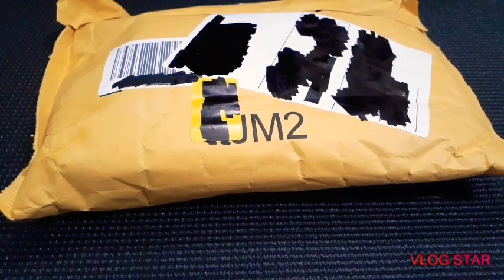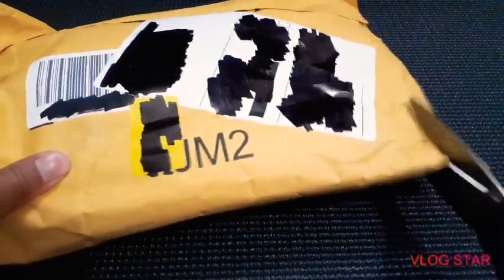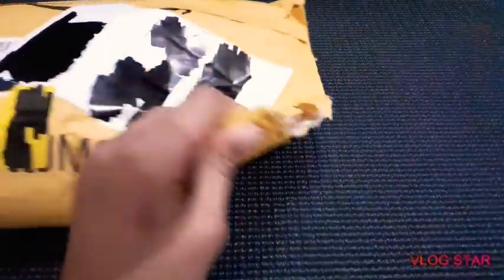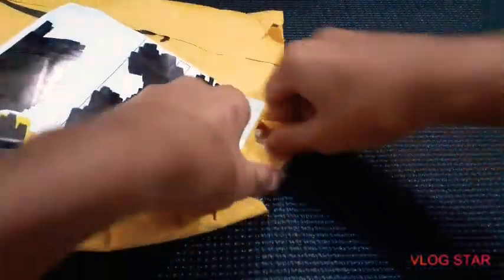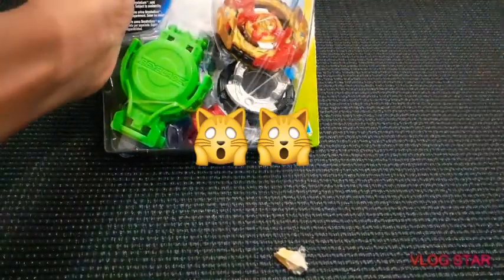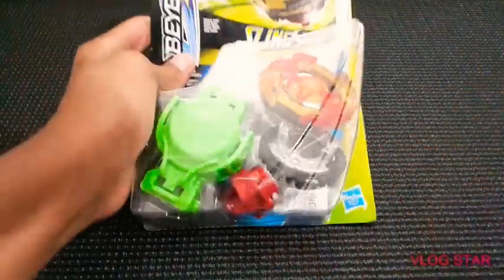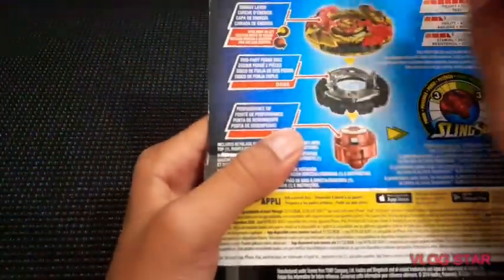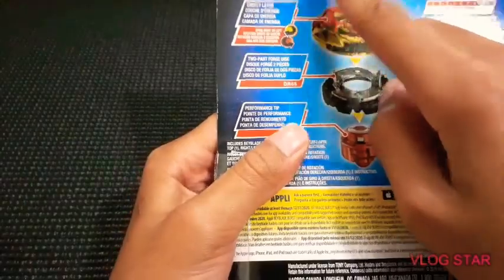With all that said, let's get started! Here we go — we have this package right here, we're gonna open it. Oh, it looks like we got Turbo Spryzen S4! This looks so cool. Here it is, and here is the back of the box.